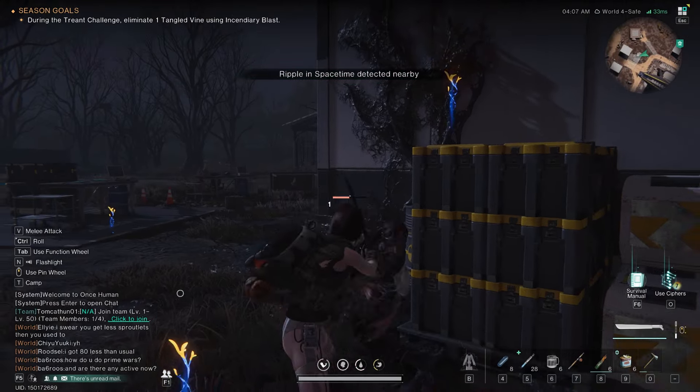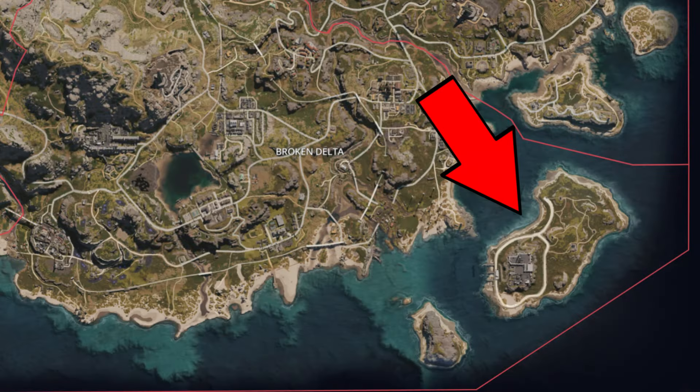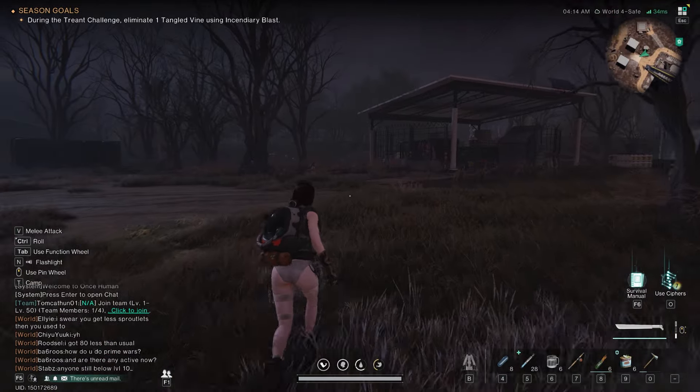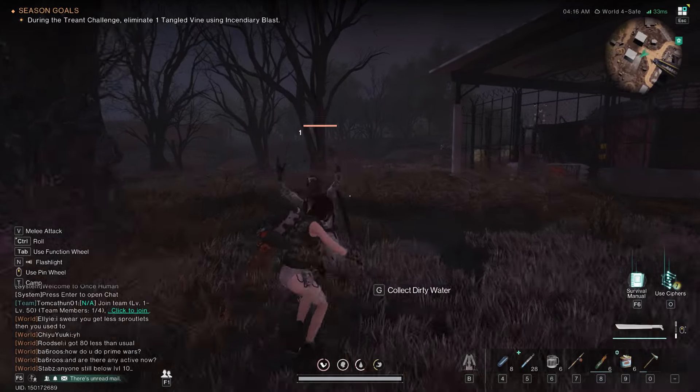To collect portable mixed fuel, the best spot is a small island located in the southeastern corner of the map. To access it, travel through the Broken Delta and head to the shore near the windmills on the southern side. This island is not only a great source of fuel but also rich in various ores. Look for abandoned cars and vehicles along the roadside — searching their trunks will yield portable mixed fuel.